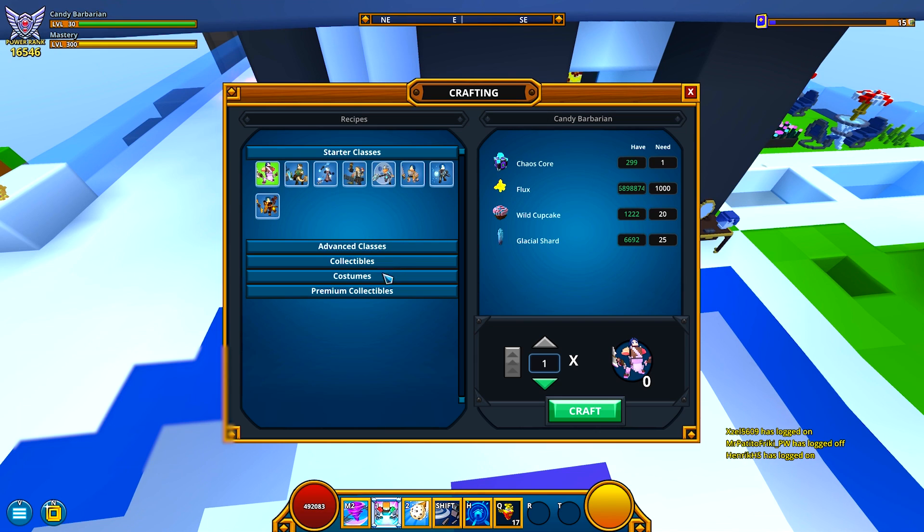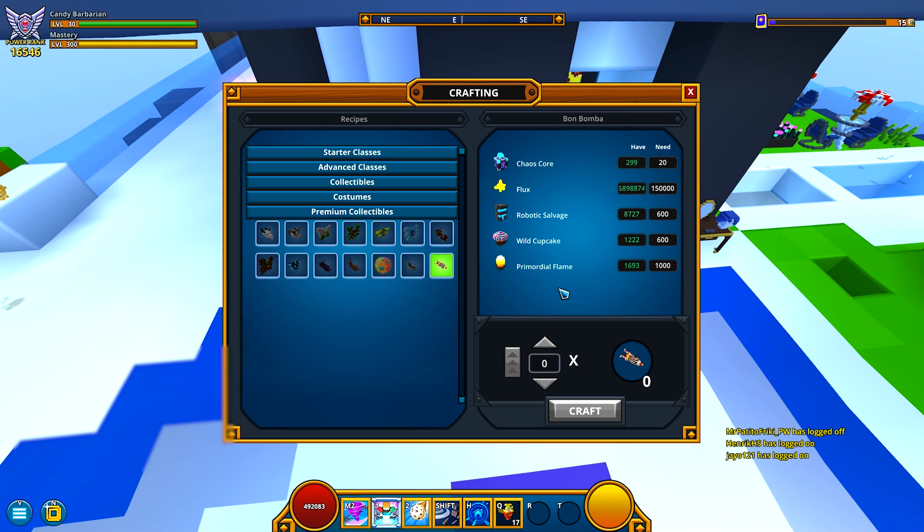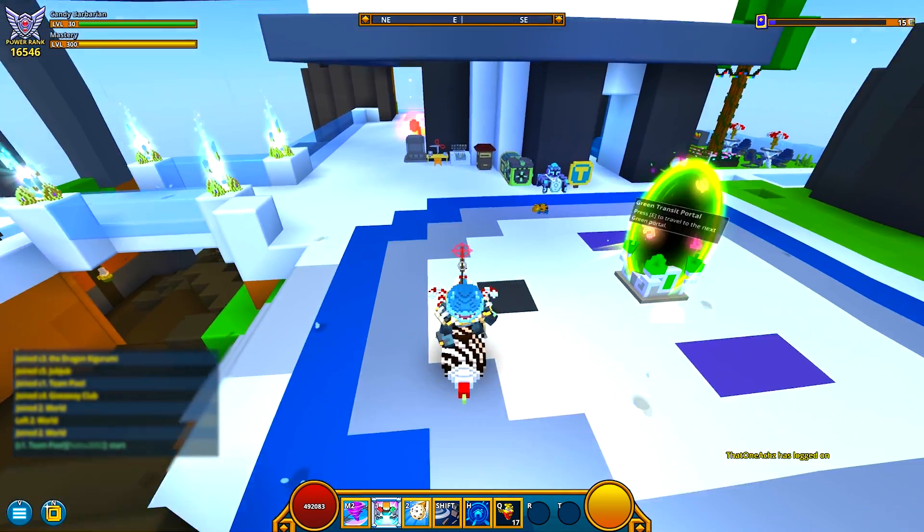The crafting components are in the premium section right over here. It's a little bit of an expensive mount, especially for console players — the wild cupcakes and the robotic salvage in particular — but 150,000 flux, 20 chaos cores, and a thousand primal flames is also pretty steep.